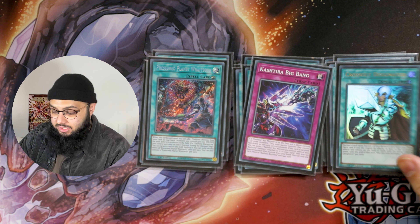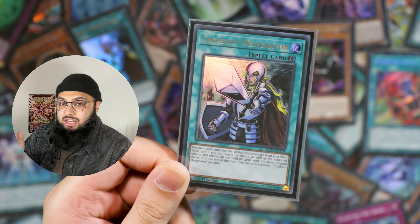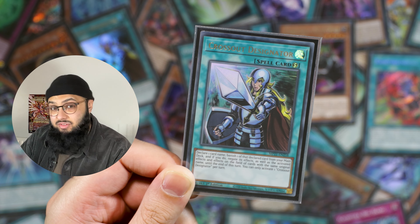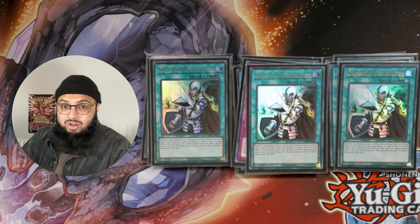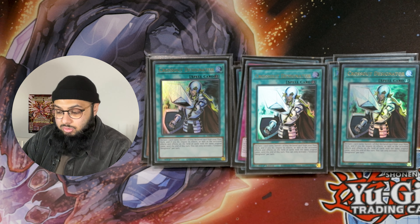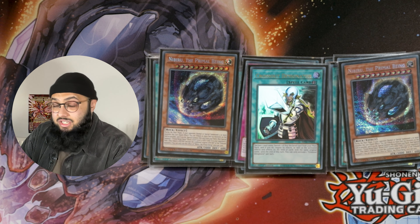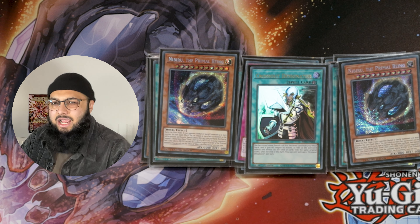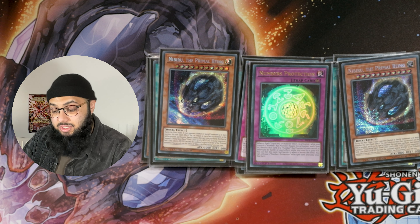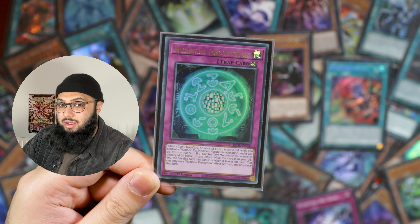You know what — we have to play three Crossout Designator because, as I said, this is a glass cannon going-first build. Everything we do we can do going second, but in this meta going second is really difficult, especially with decks like Branded running around with so many disruptions. Classic Swordsoul disruption, Kashtira disruption — going first we want to protect our combo as much as possible. They run Nibiru the Primal Being, which is a decent card to run in the main deck anyway, and in the mirror match you can also declare Unicorn, which is even better.